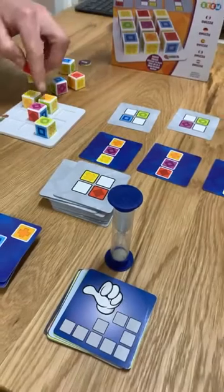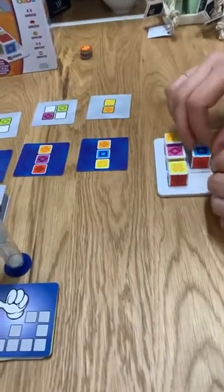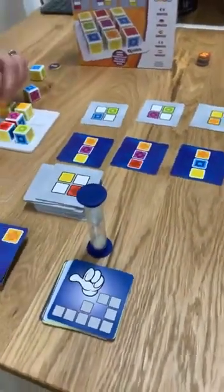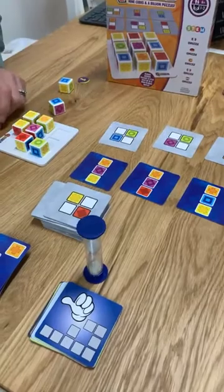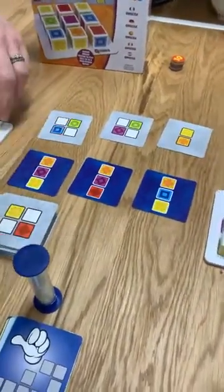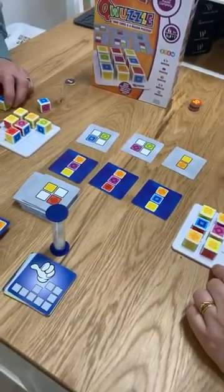For those who have just joined us: if Kate or Sarah believes that they are going to beat one another, they can be the first to grab the timer and score an extra point. Basically, using these blocks, you want to fulfill the challenge cards. Sarah's double-checking her work.